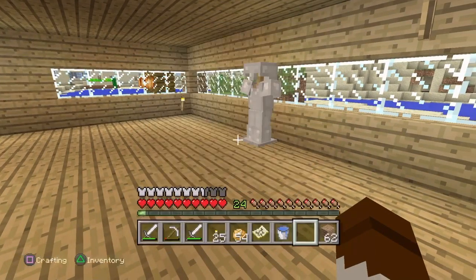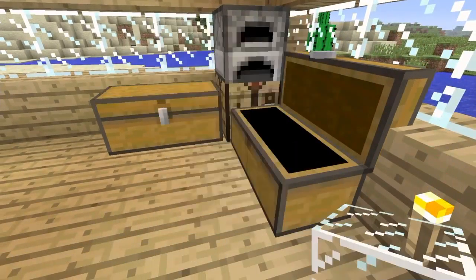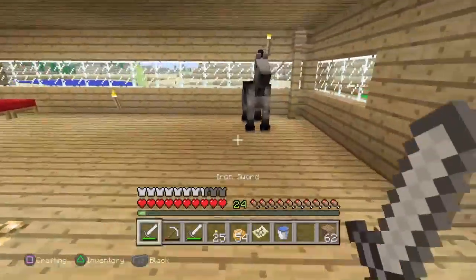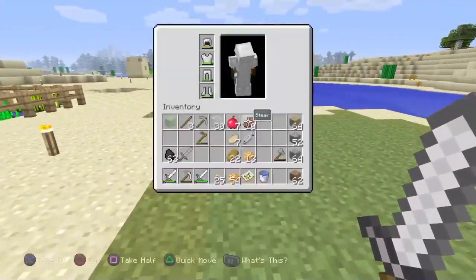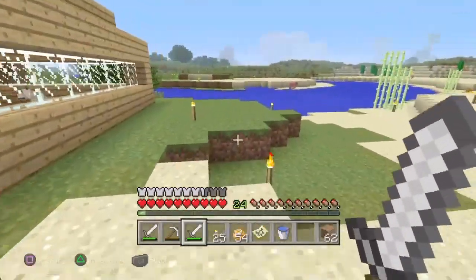Now, what I need is I need quite a bit of cobblestone, and I also need a bit of glass. But that's not going to be yet. I also want to get more food, because I like my food.